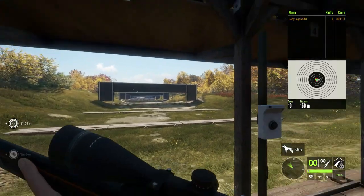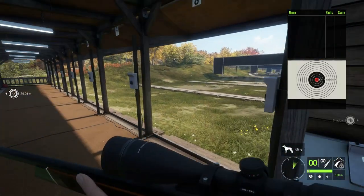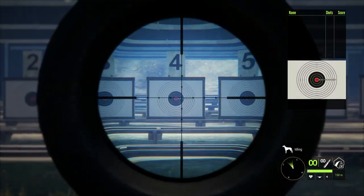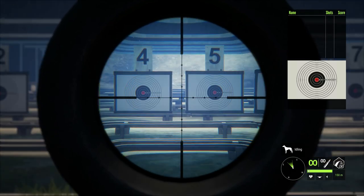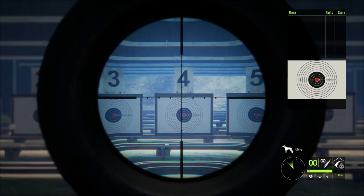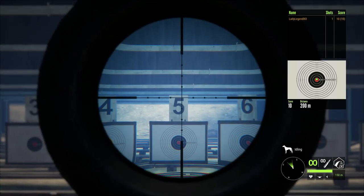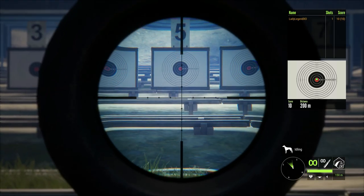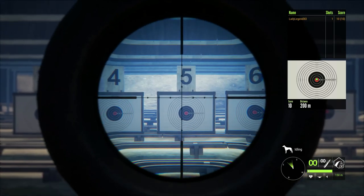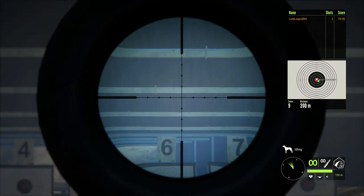Bullseye! Now let's do 200 meters. When you're taking a shot from 200 meters, zeroed for 150, it's going to pull my shot down just a little bit. Perfect - I just aimed a hair higher. The difference is almost negligible - that 50 meters doesn't make much of a difference.